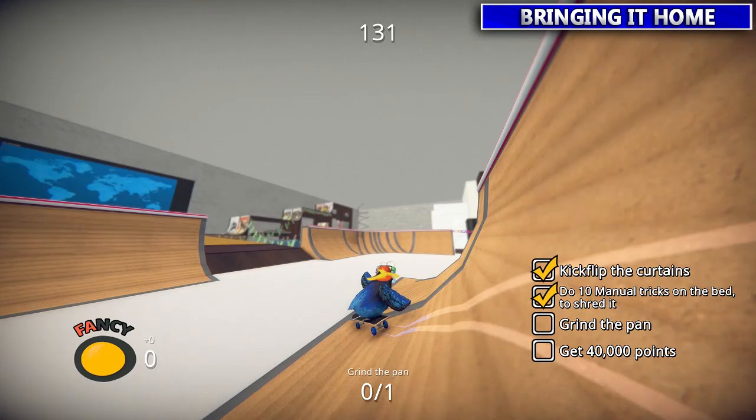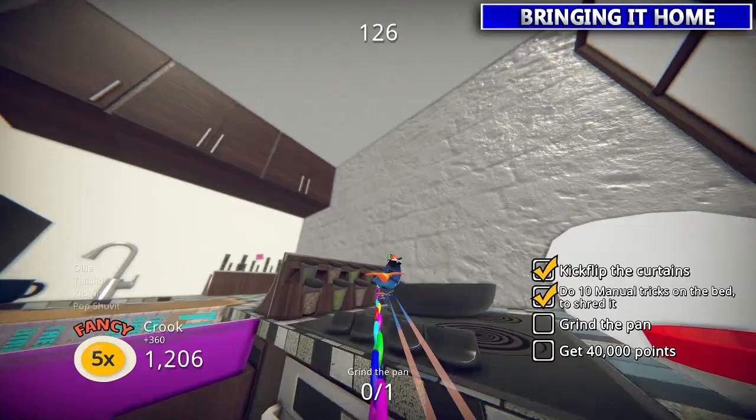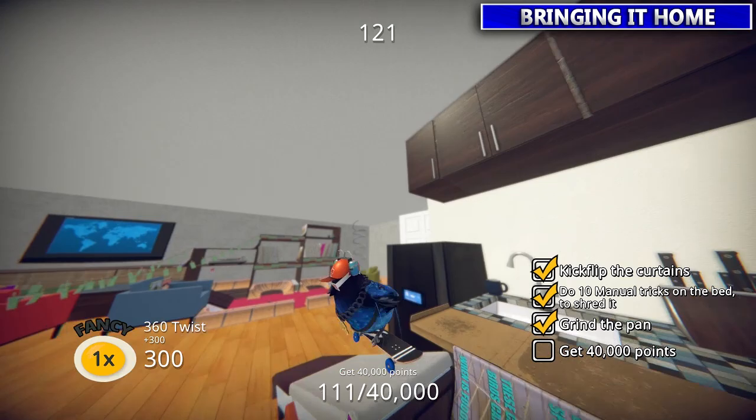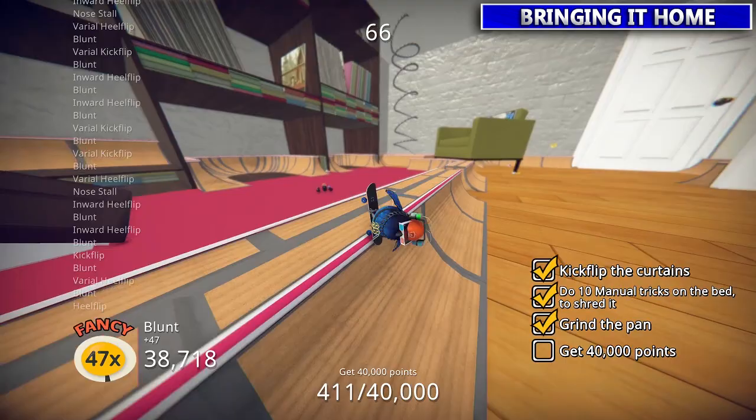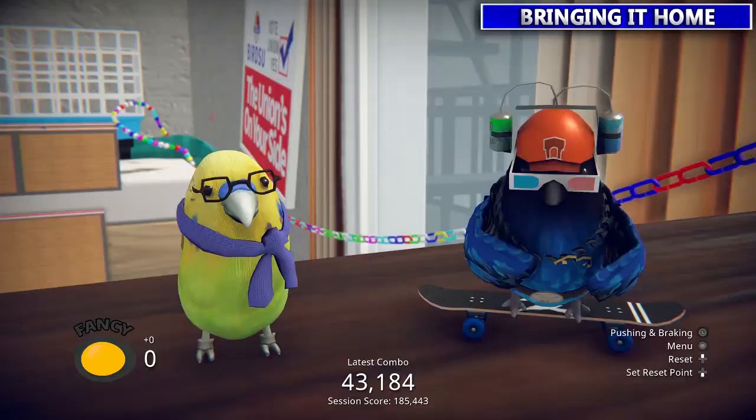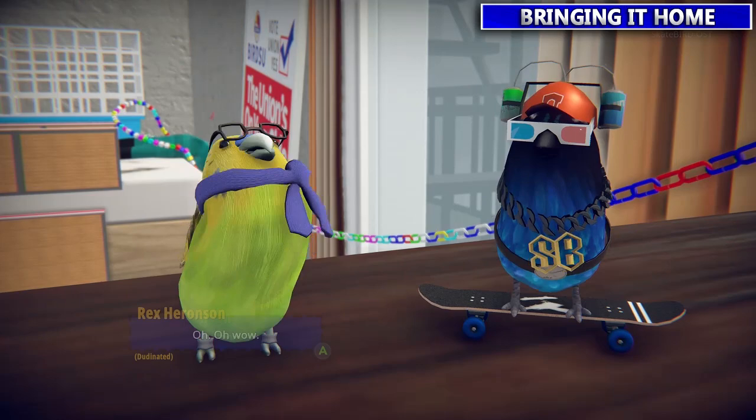Then you gotta go to the kitchen and grind the pan — just go off the rail and it goes right into the pan. After that you just need 40,000 points, so do our good old stall on a lip and do a bunch of flip tricks combo. Get 40,000 points and land. Rex is happy.